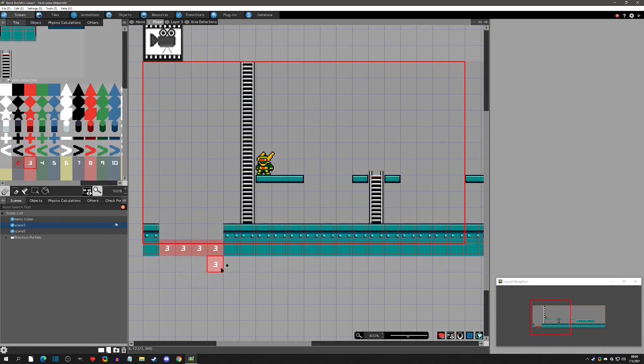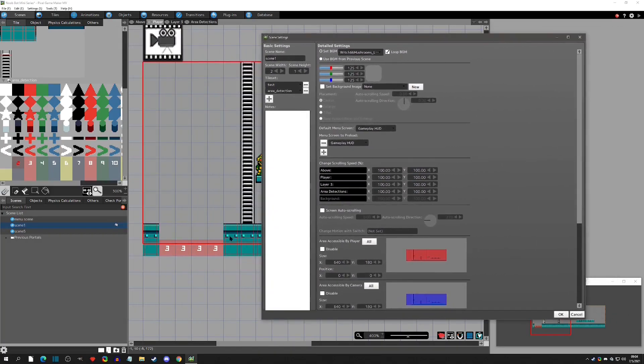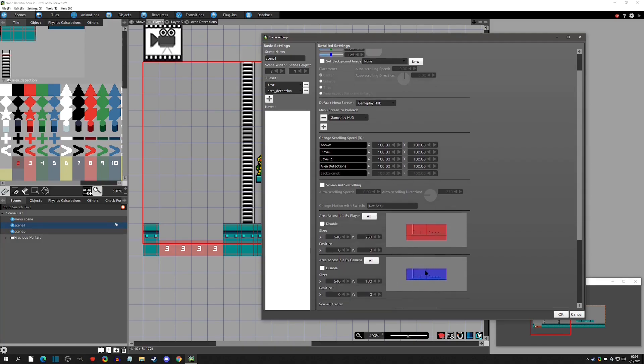The first method we're going to show is how to do this with area detection. Our scene is currently one tile high, so this is all we have to work with. One thing we do need is that our player character will actually stop at the end of this red border, so we need to increase the player accessibility - I'll set it to 250, which gives more than enough room. We'll keep the camera accessibility the same; this is what the camera can see and where the player can go in the scene.